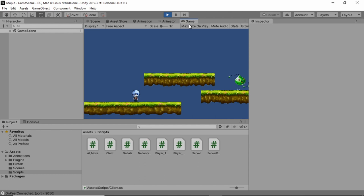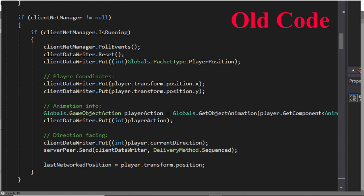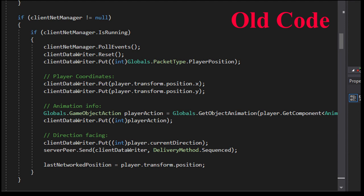I used to send player positional data to the server, which made my game vulnerable to cheating — people could send dummy data to wall hack or attack faster than allowed. As you can see, I was sending player positional data, animation data, and the direction the player was facing.